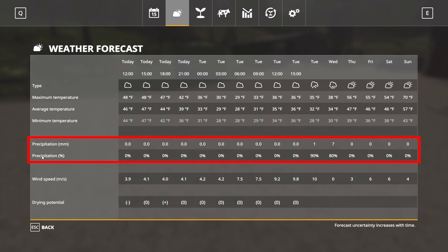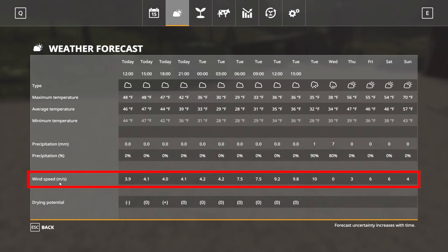Down below precipitation you see the percentage chance of each weather event. There's a 90% chance of snow and an 80% chance of rain on those days, then back down to zero. Wind speed shows how windy it will be outside — this matters because wind affects the drying potential of crops left on the field.